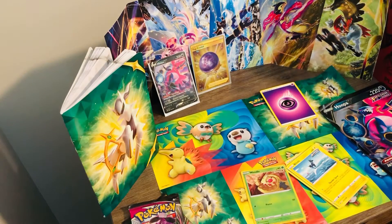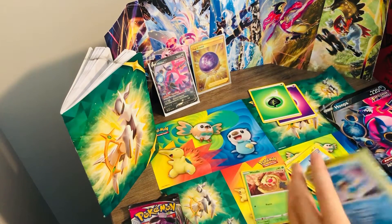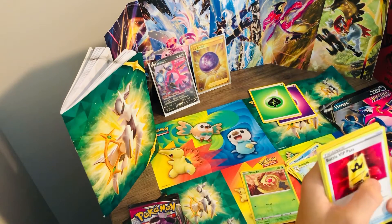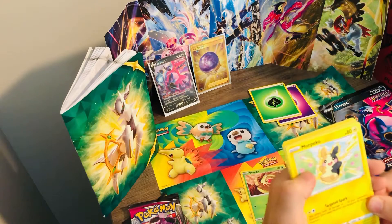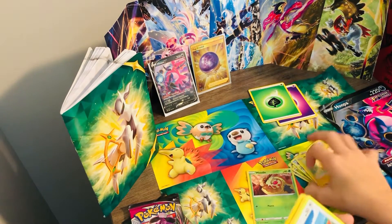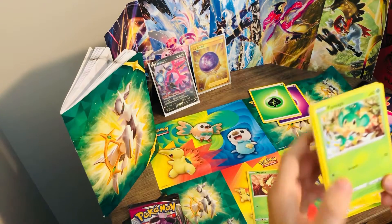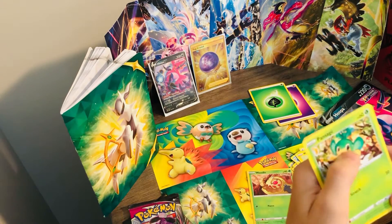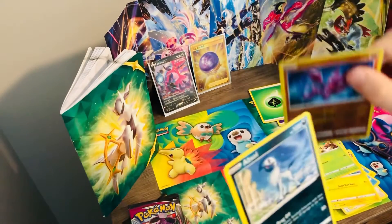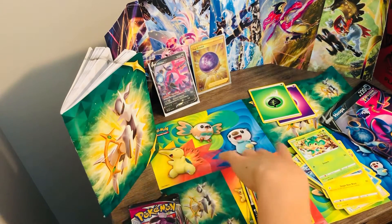There we go — two, three, put it in the front. Swampert, Metapod, Battle VIP Pass. I feel like this should be more common but yeah, we got some of those. Eevee, Voltorb. I love the monkey Pokemon — the blue one and the green one, I love that guy. There's our reverse and our rare — nice looking right there. We're not going to put it in the sleeve; we'll put it in the reverse pile.